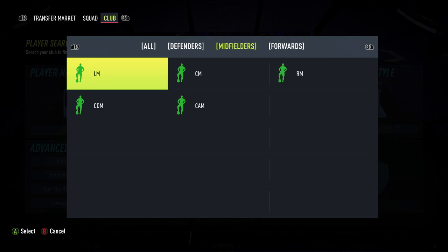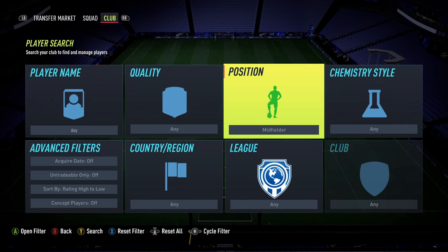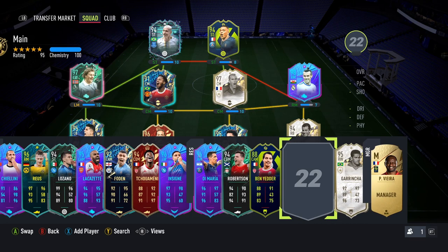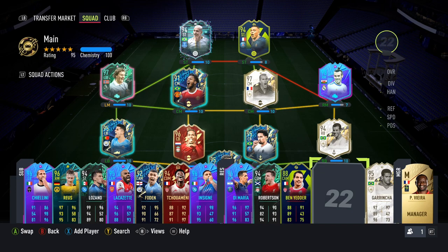If you're stuck, this tells you basically what is a midfielder and what is a forward according to the game's coding. Center forward, striker, left wing, left forward, right forward, right wing — those are all forwards. So if you had someone like Cantona as a striker, you could bring him down to CAM or CM and put him in that position in-game. But you can't put him as a center mid and play him in a striking position — he'd have to be placed in midfield. As a center mid, though, that should work.